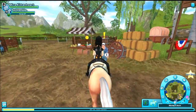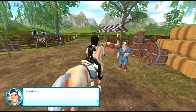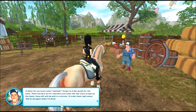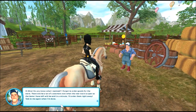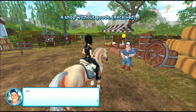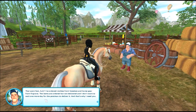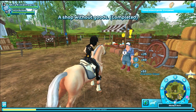I think this is the last part of the Marley's jumping track quest. Hi Mira, I forgot to order goods for the store. There will be a lot of customers now that the new track is open so items I have left will be sold in a minute. I'll order them right away — talk to me again when I'm done. That went fast! I've ordered clothes from Valedale and horse gear from Furgro. The items are ordered but not delivered, and I don't want to wait one more day for the postman — that's why I need you.